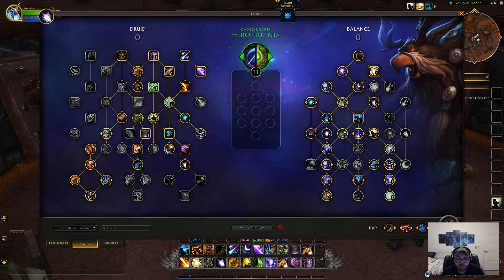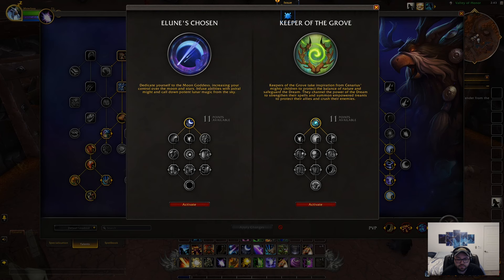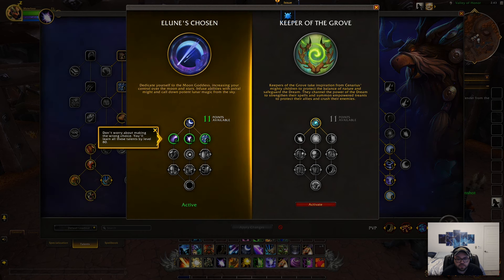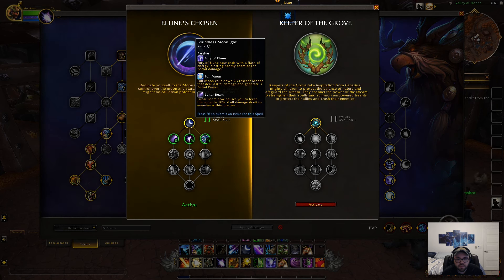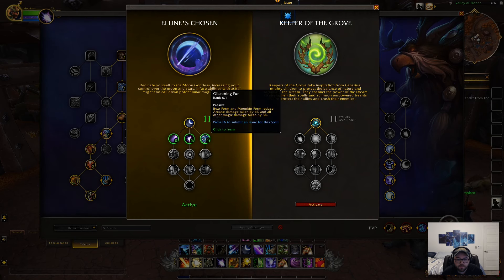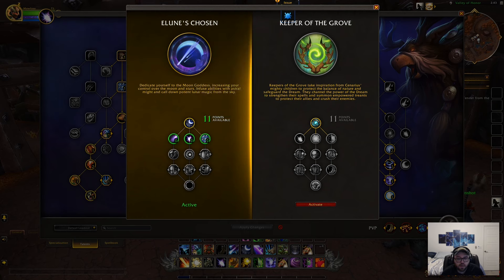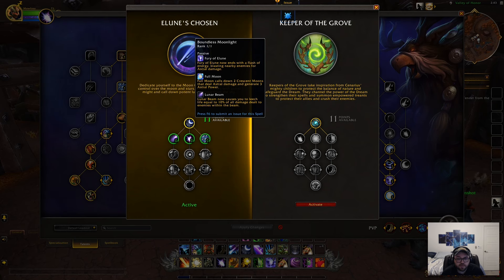This video is mostly just showing the Hero Talents. So let's start off with Lune's Chosen first. What this does is it's basically mostly passives instead of an actual ability you use. It appears to be affecting either Fury of Elune or Full Moon depending on what you spec into, and I usually like to spec into Fury of Elune.